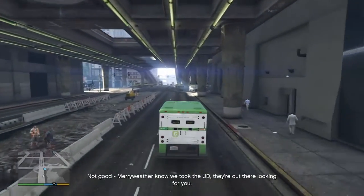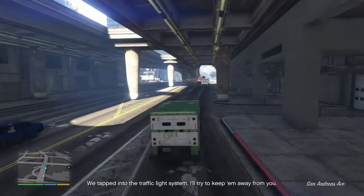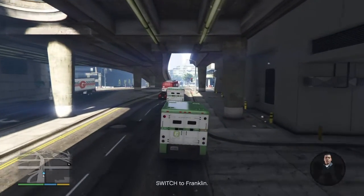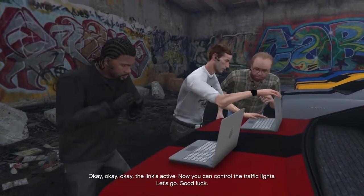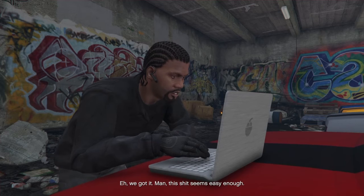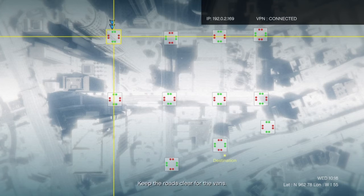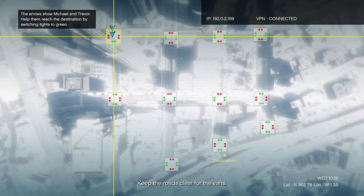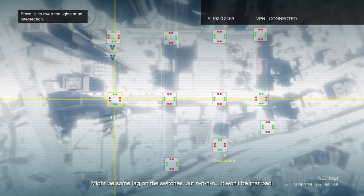Not good, man. Merriweather know we took the UD — they're out there looking for you. Okay, what can you do? We tapped into the traffic light system — I'll try to keep moving away from you. I hope you got a solution for this problem. Yeah dawg, we own it. Okay, the link's active — now you can control the traffic lights. Let's go. Good luck. Hey, we got it. This shit seems easy enough. Here we go. There might be some lag in the switches, but it won't be that bad.